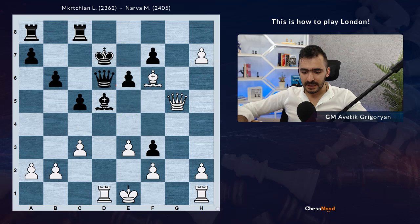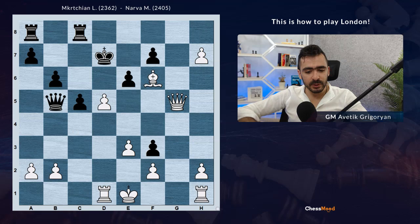Now we can play h8, winning an exchange. After h8, rook h8 and so on. But the king on d7 and queen on d6 - if you know patterns, this is a motive to win the queen. So rook d1 was played. In order not to lose the queen, Black played bishop d5 covering it. But now if you know tactics, you just attack the piece using the pin. So c4 was played.